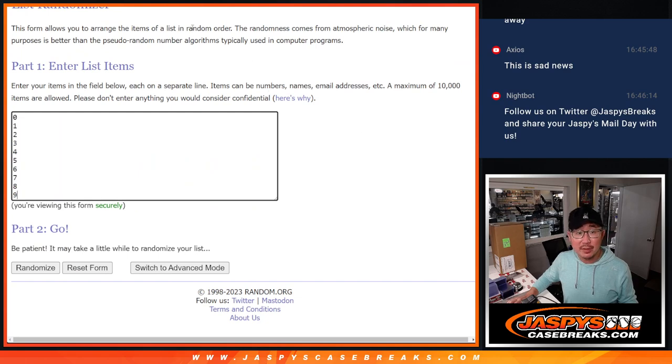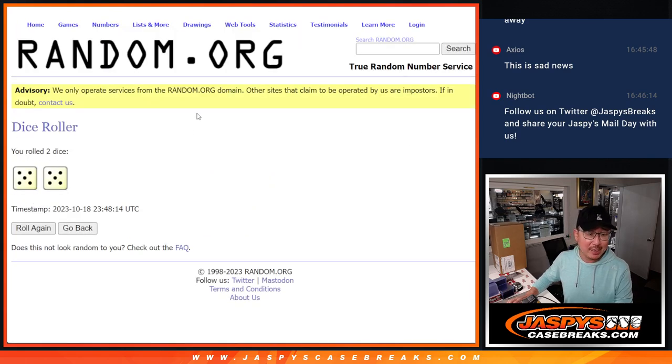Big thanks to this group for making it happen. There are the numbers right there — let's roll it, let's randomize names and numbers. Five and a five, ten the hard way.